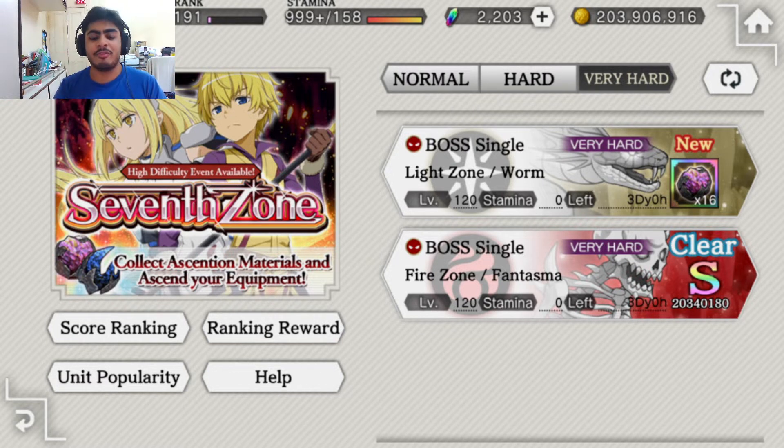The rewards you get from this are twofold. Your first clear reward is the most important one. The moment you clear the stage with any rank — B, A, or S — you get two types of material. One being the Sharp Carbonado, which gives you the ability to ascend your weapons. That is the most important one.